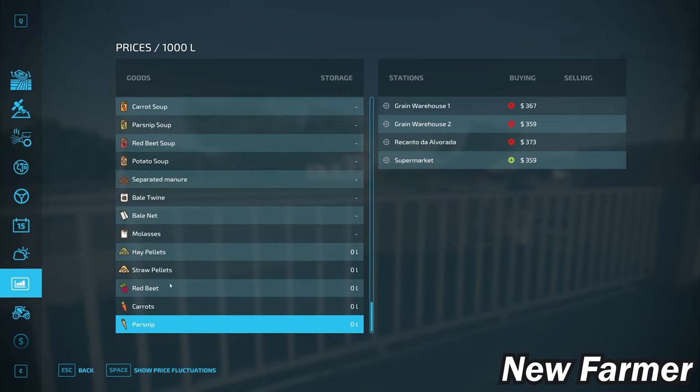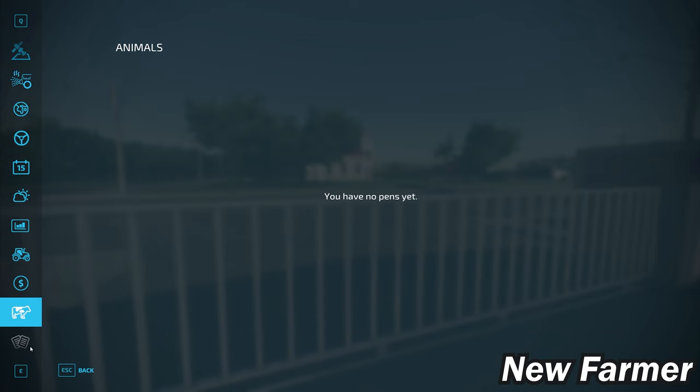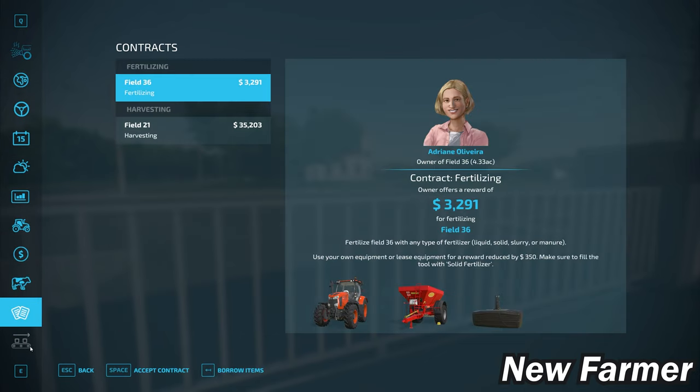We start out with a very well-used 1986 pickup truck — and that is the only thing we start with. Be very cautious with your spending because you have no starting machinery. It may be wise to start in farm manager mode, which maximizes your bank account. You still have the pickup truck, and you can choose your farmhouse and buy additional fields and equipment.